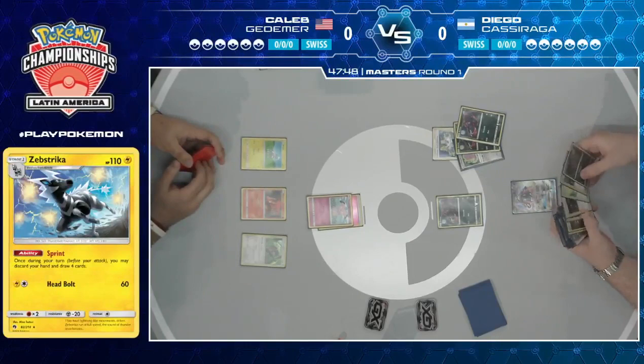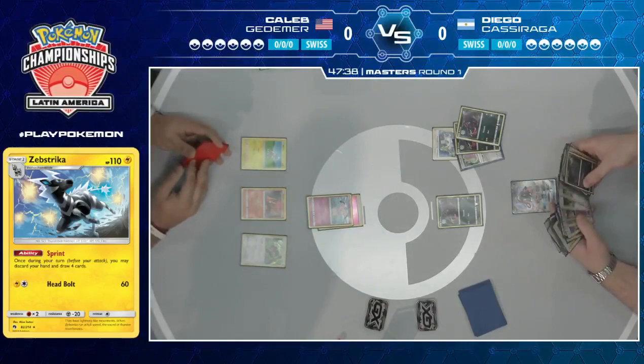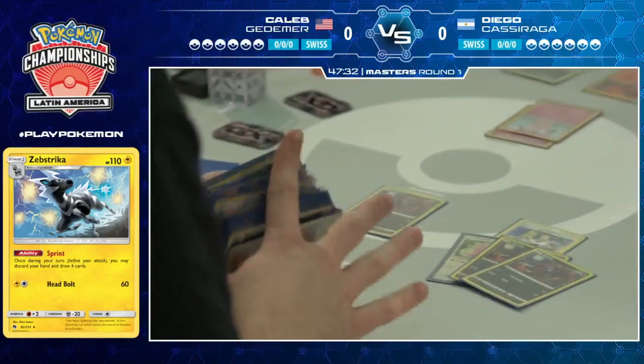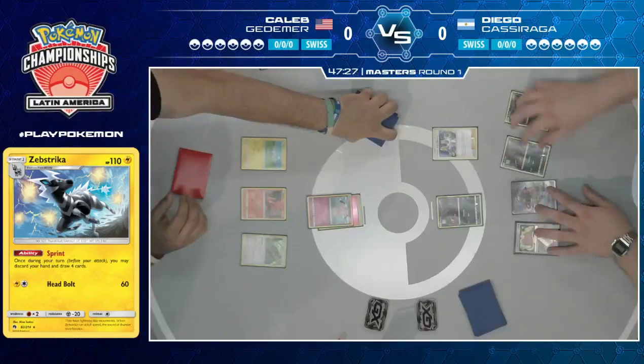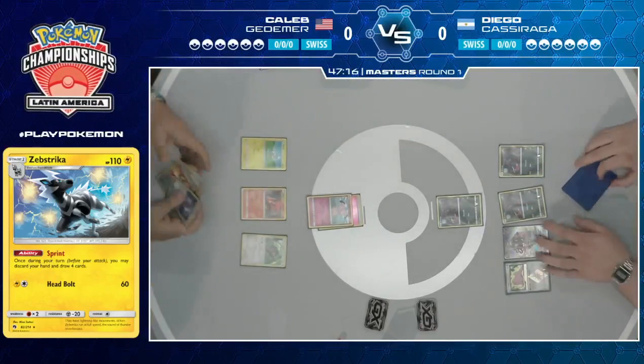Switching over to Caleb's side, he's starting off with the new supporter Professor Elm's Lecture, enabling him to get two Zoruas and a Ditto Prism Star from the deck. This is the exact start he wanted. It would be better if he just got it with the Lecture rather than using Tapu Lele, because that Tapu Lele is a liability on the bench. Granbull hits 170 very easily — all it needs is Choice Band to reach 190 for the knockout.